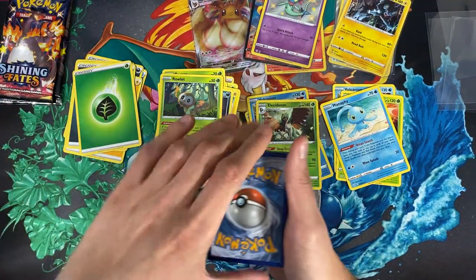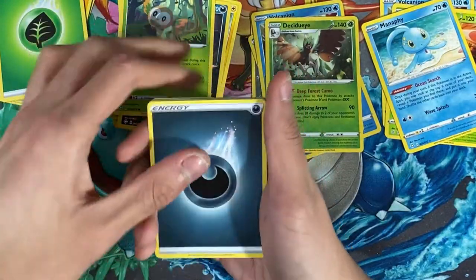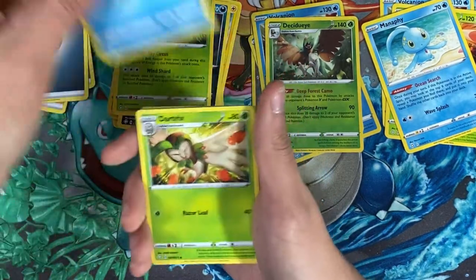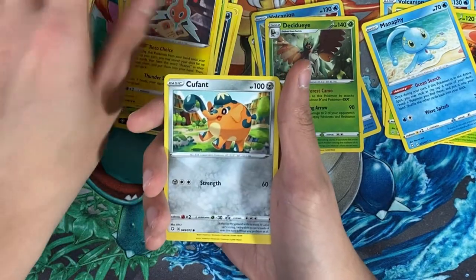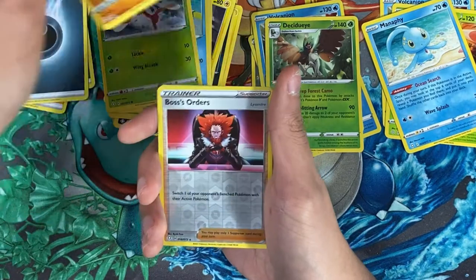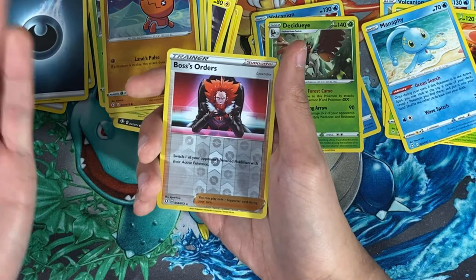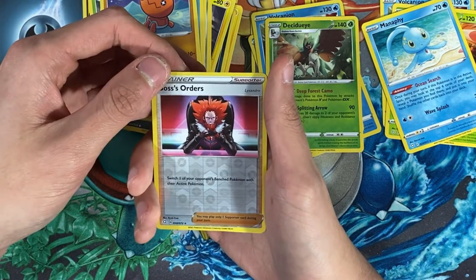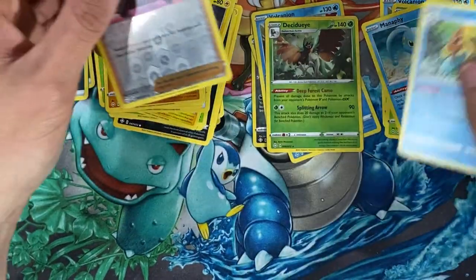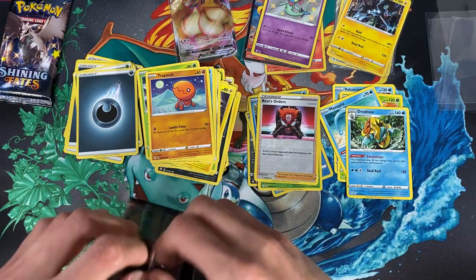I'm not sure if I want to do a master set — a full set collected in a binder — there are a lot of cards. But I love this set because of all the shinies and I plan on getting all of them anyway, so it might be something I want to do. Pack seven: Rotom, Kubfu, Grookey, Buzzwole, Yanma, Trapinch, reverse holo Regirock, and for the rare a Dreadnaw. Two packs left — let's see how this goes.